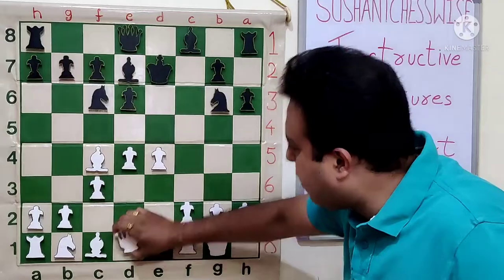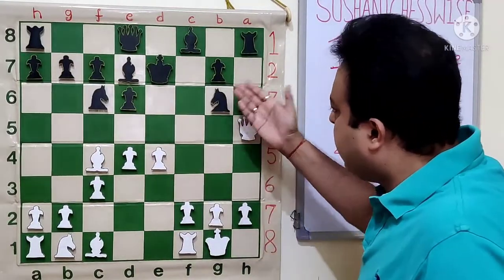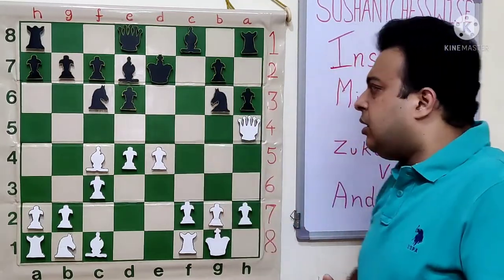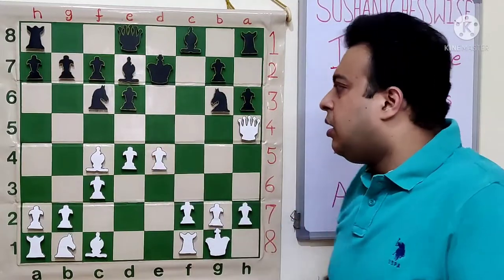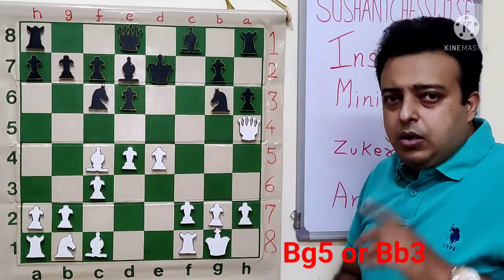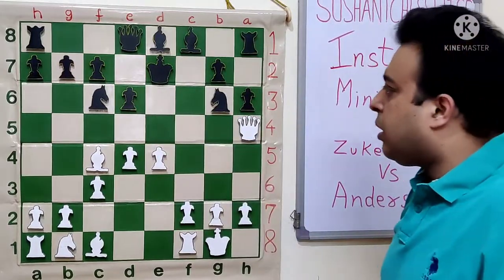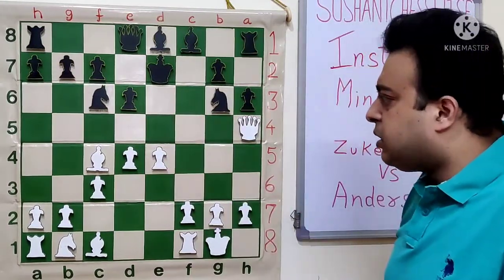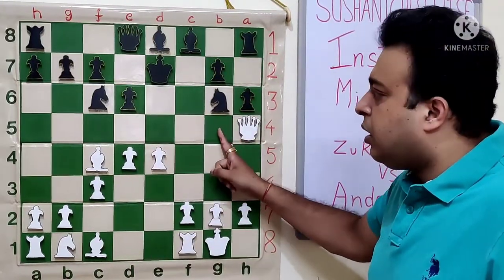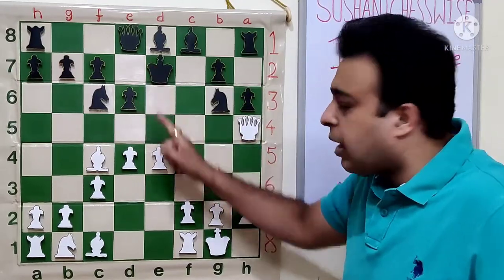King E7, and again White goes Queen H5. The idea is simple — Knight cannot move, as any Knight move would allow Queen F7 mate. Knight E5 is a possibility, but then just D takes. And after Knight E5, we can go for many moves. If Black plays to B8, then he loses control of the E6 square and White can mate by force — mate in 4 after: BG5, HG5, QG5 check, KD7, Queen F5 check, Ke7, and Queen E6 mates.